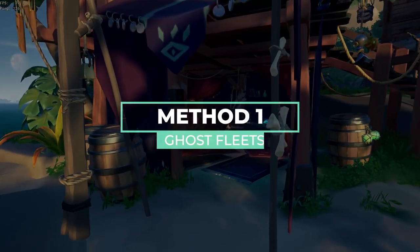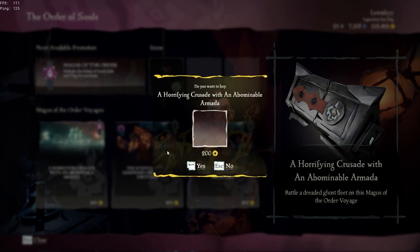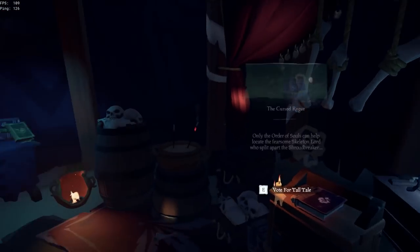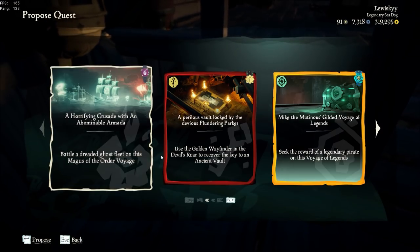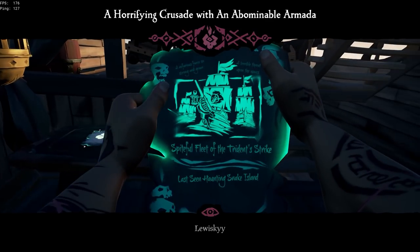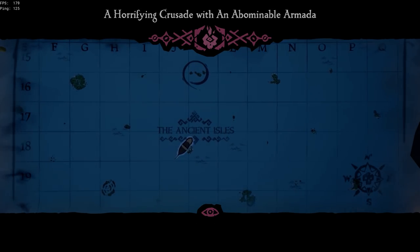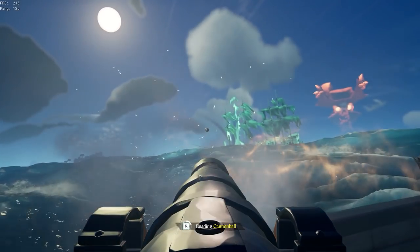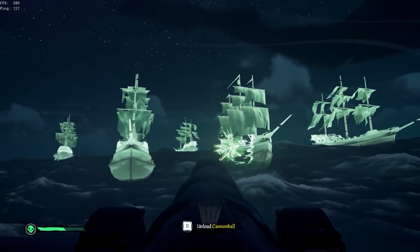Coming up in method one, we have the ghost fleets. These are basically a shortened version of the Flameheart world event, but instead of getting merchant, gold hoarder, and Order of Souls loot, you just get skeleton skulls. There are only two waves of ghost ships to fight, compared to four from Flameheart. One normal wave of ghost ships, then move on to the captains. Towards the end you get three captains — two normal captains and then the final flagship. To do this efficiently, take out the two normal captains first, then take out the flagship.